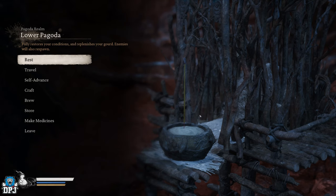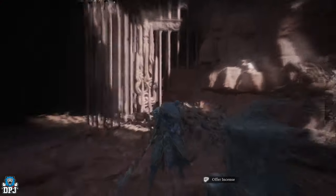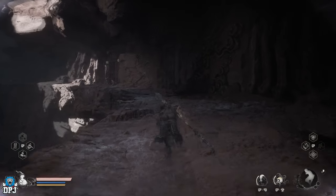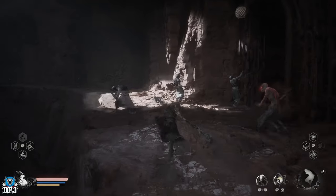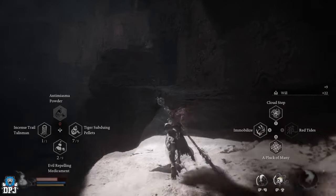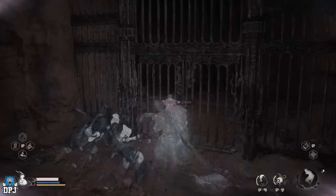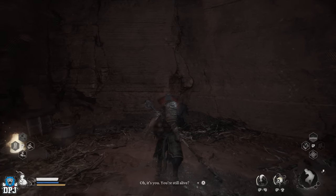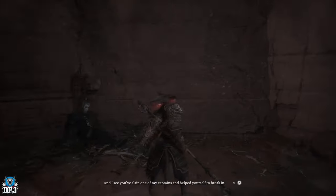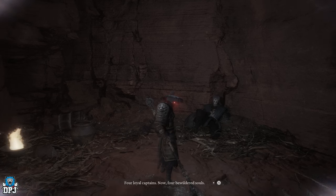Head back down to the Lower Pagoda Shrine and then back into the cell to speak with the NPC. What he basically does is ask you to free the other three spirit captains — and that's the quest. So we need to find three more. Two come from boss fights and one you simply pick up from a corpse.